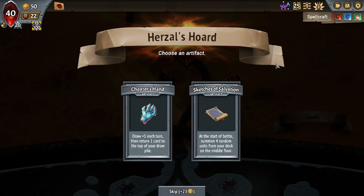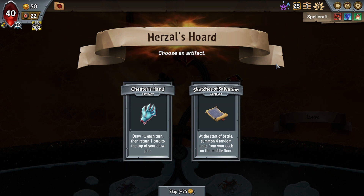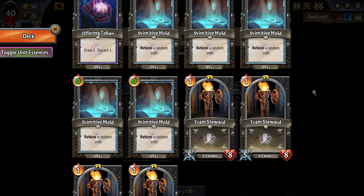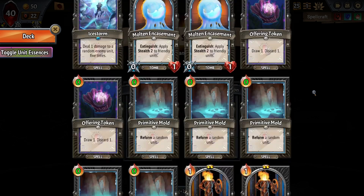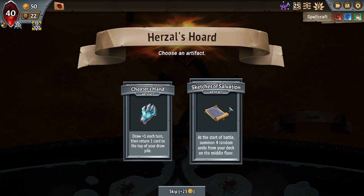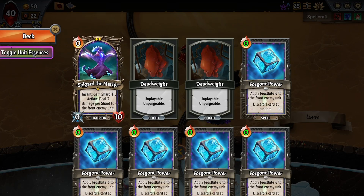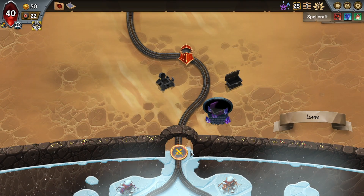The Cheater's Hand is a pretty interesting one to try to cheat what we're doing here. But starting with the Sketches of Salvation is so nice — that really helps solidify what you're trying to do in your run. Especially when we have nothing but Train Stewards and our Champion. Oh, we've got two Molten Encasements — doesn't really work well with those. It's sad, but I think we still take it. We're going to have a lot of things in the center. Maybe we'll sacrifice the Molten Encasements? We could sacrifice them to other units. Anyway, let's get started.